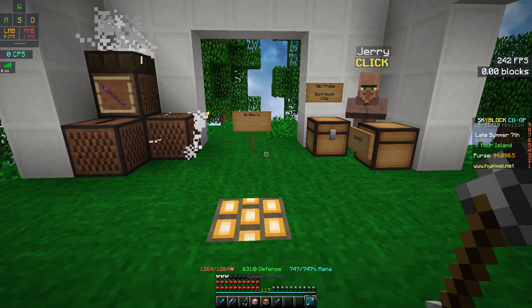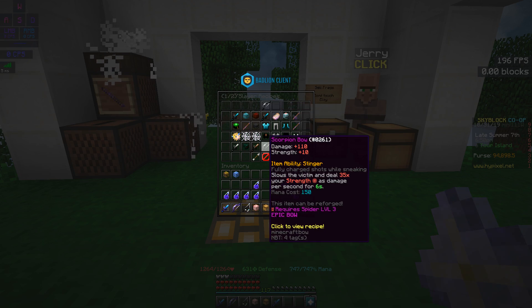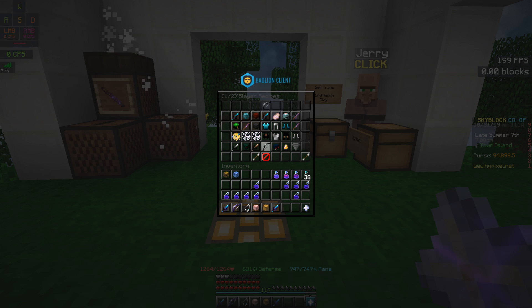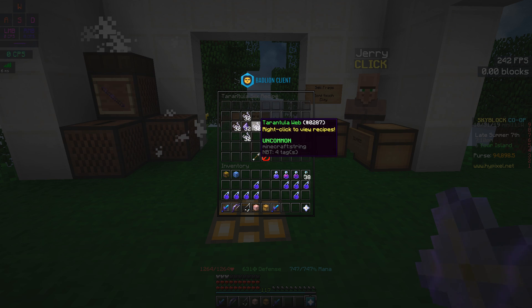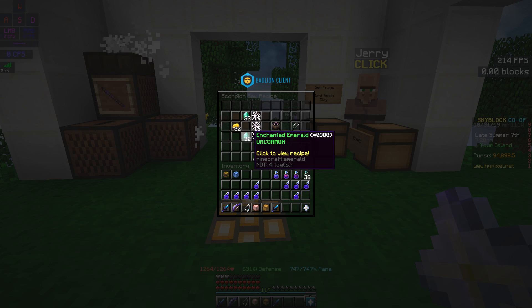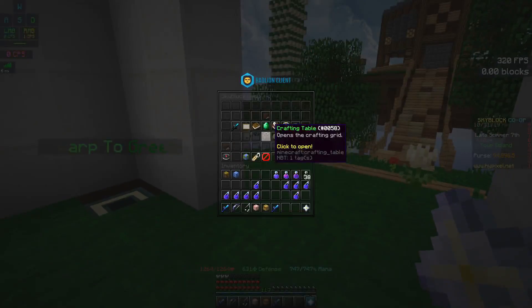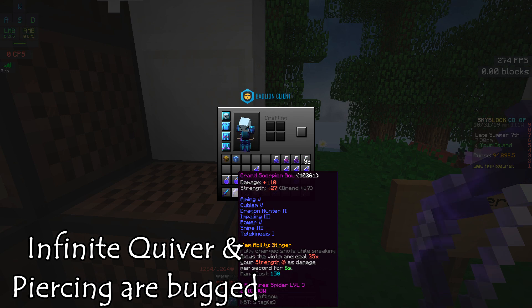How you get this bow is it's in Tarantula 3. If you go to the recipe book, slayer quest, as you can see, this thing requires spider level 3, which is very easy to unlock. But the recipe is kind of expensive — it requires 48 Tarantula Silk, which needs like 96 stacks of Tarantula Web and 24 stacks of Enchanted Flint.